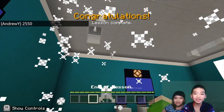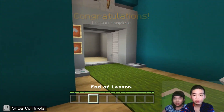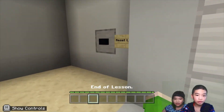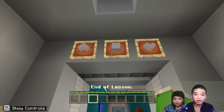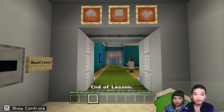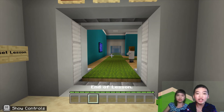Lesson complete! Now there are like rockets — fireworks! We are done with the lesson and we are in the elevator. This is syntax. Well, that was fun, and that's it for today. Thank you for watching — remember to smash the like button and subscribe. Bye-bye!